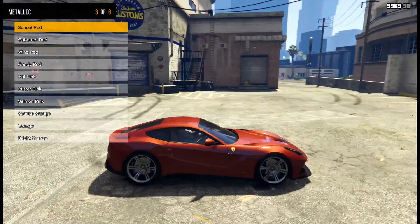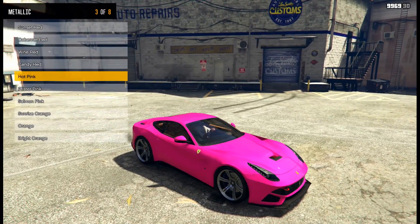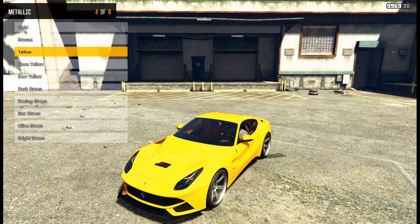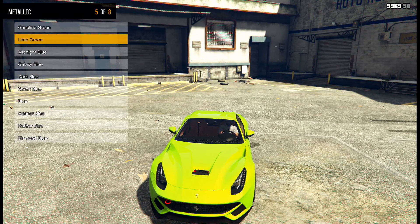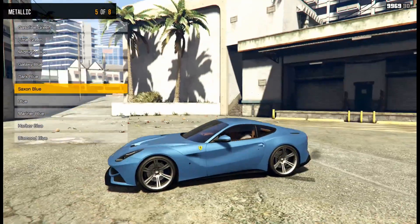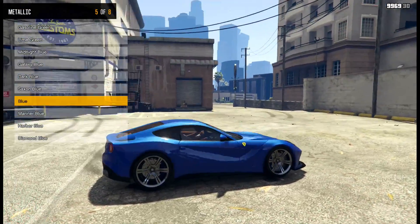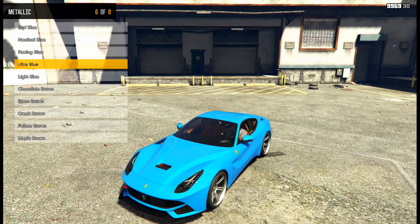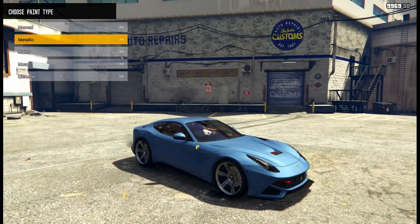The sunset red, Cabernet red, candy red — the pinks are a little much. The oranges are kind of nice for a brighter car. Yellow and race yellow both look really good. I think I'm going to go down to the blues — that's probably the only other thing that'll look really nice on here. The dark blue looks great, and the Saxon blue — kind of different for a Ferrari, but I kind of like it. Mariner blue is also very cool. I kind of really like that Saxon blue; it's a bit different and we're staying away from the reds.